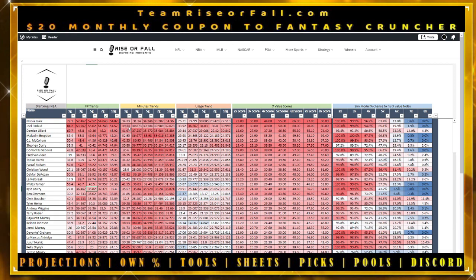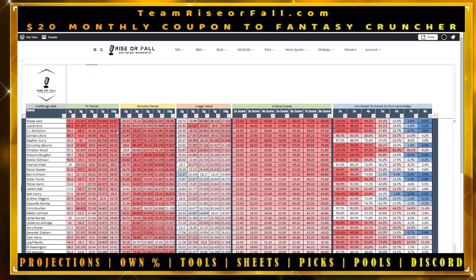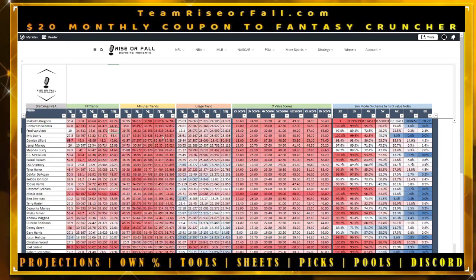Sort by seven-game or ten-game averages to see the best performers. CJ McCollum came in third on DraftKings at $8,400 — might have been a fantastic option. Minutes trends show how many minutes players are logging recently. Anyone with increased minutes has increased opportunity to score, and opportunity equals points in fantasy.